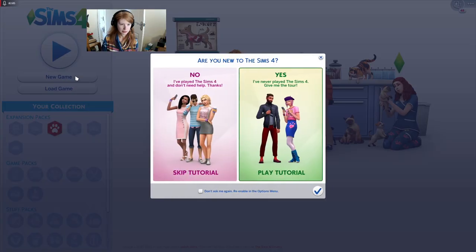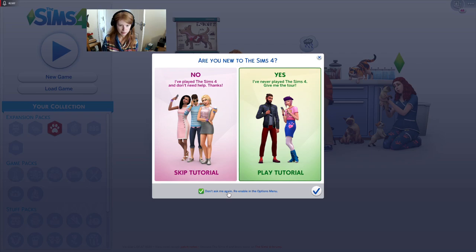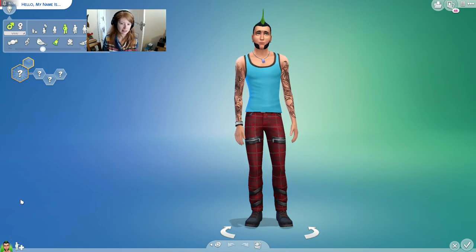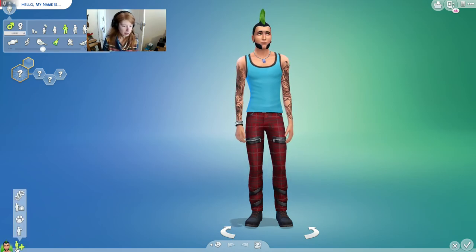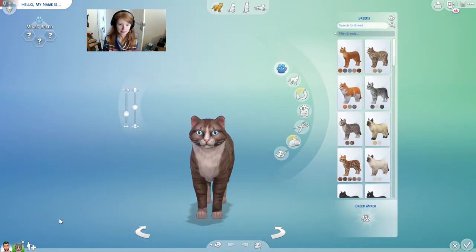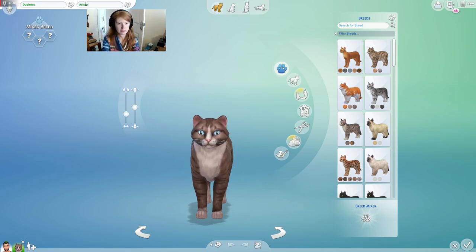Okie dokie, it's a new game. We just need to have this guy in here as a human, so let's do cat. We're going to start off with Duchess as she is the mother. I'm going to go with Aristocat.